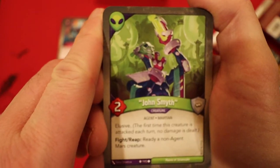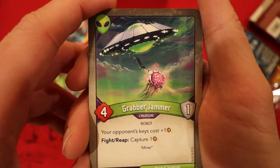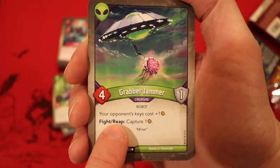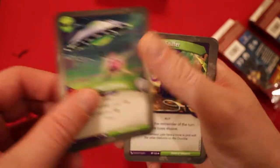John Smith — he's elusive. Whenever he fights or reaps, you get to ready a non-agent Mars creature. Grabber Jabber: your opponent's keys cost one more Amber. You'd be surprised how often this is extremely relevant — it's a good card. It also stalls because whenever it fights and reaps, you get to capture an Amber.